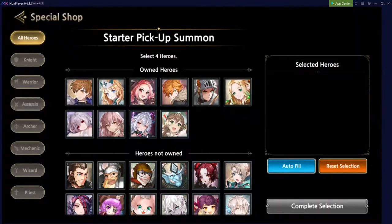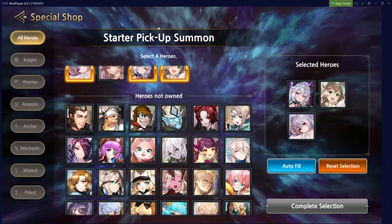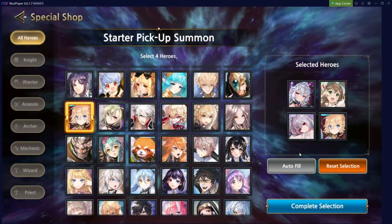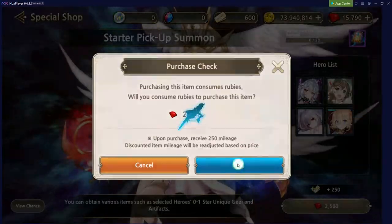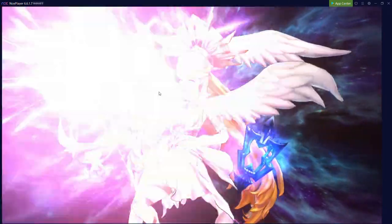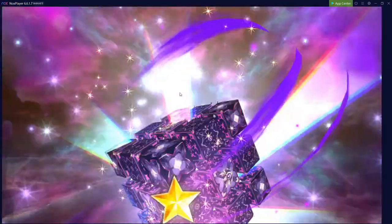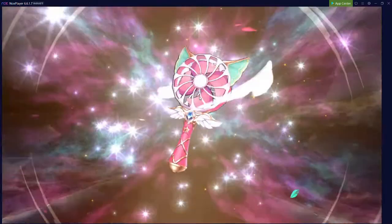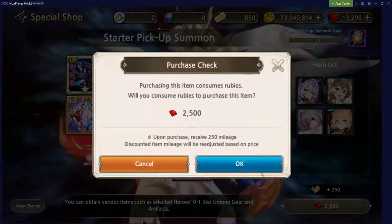For the summons we'll go Gremory, Estelle, Jane, and Annette — because attack speed is going to be great for Yuria. Right off the bat that's not too bad. Wow — Gremory's one-star weapon on the very first summon, that's pretty lucky! Also got a weapon for Estelle. These summons are insane so far — great start to this video.